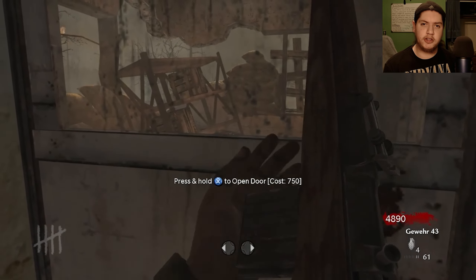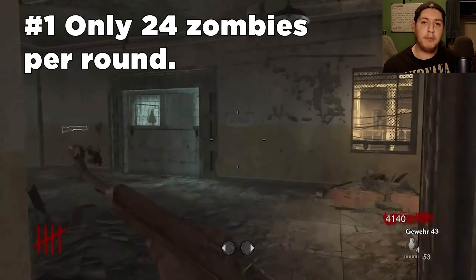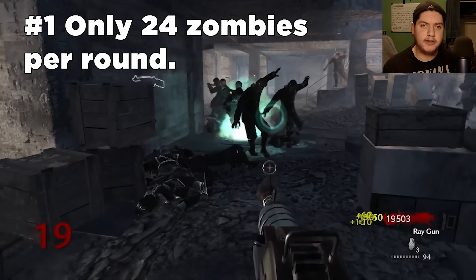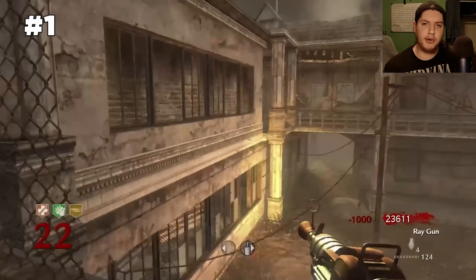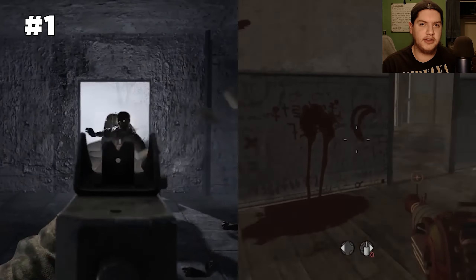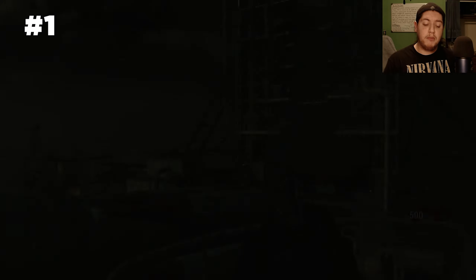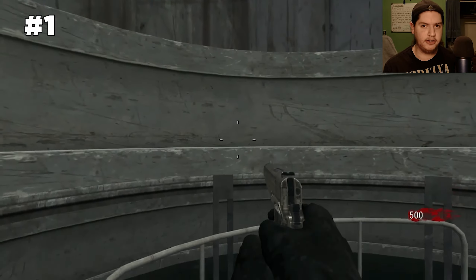Coming in at my number one spot is that once you get to round five, there are only 24 zombies per round from that point on. As I said in my video about Nacht, they didn't change this until World at War Der Riese. The reason why it is a problem is because it makes getting to high rounds way easier. For Nacht and Verrückt it does make some sense because these maps have tight spaces and it's really hard to play in them, but if this existed for some of the later maps it would be a big issue.